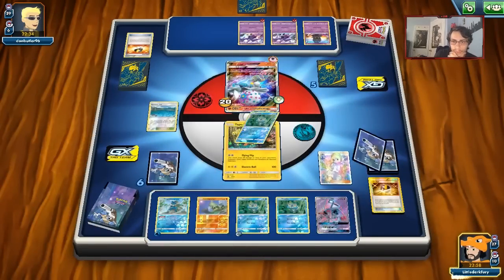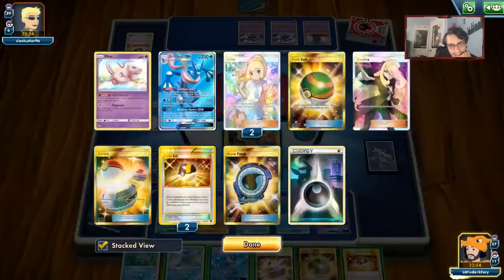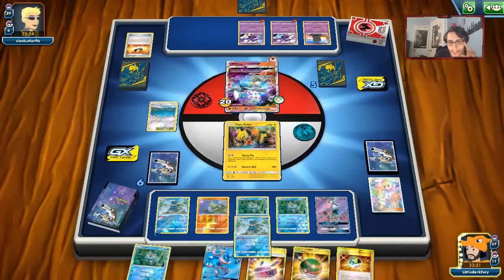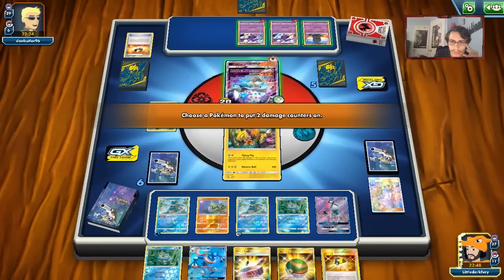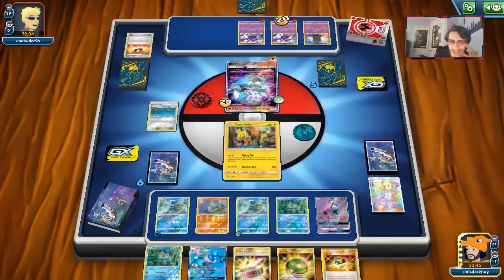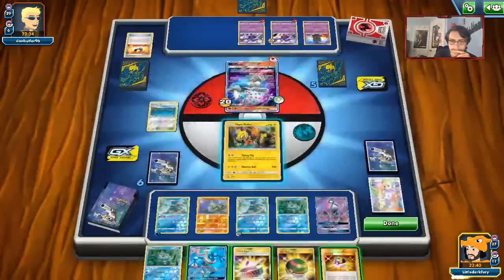We'll Lillie for six — but we didn't get the Greninja DCE. We got the Greninja but not the DCE. We'll play down the Frogadier. I guess we'll put 20 on the Naganadel so we can knock it out with Hay Slash. Pretty bad hand though — it's going to pass. I kind of wish we had our Viridian City Gym right now.